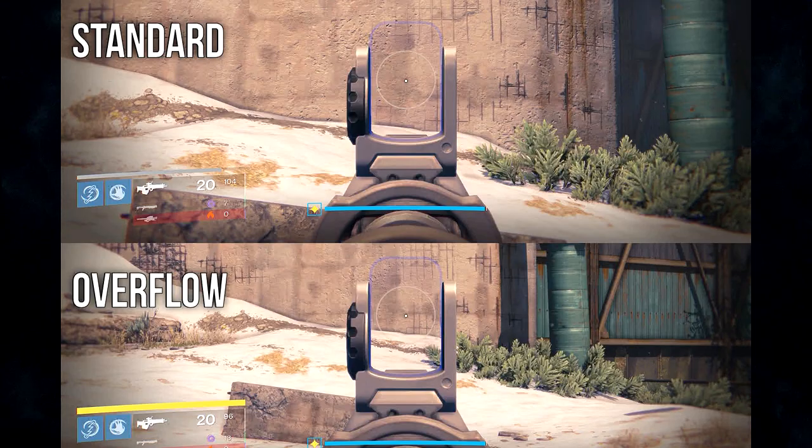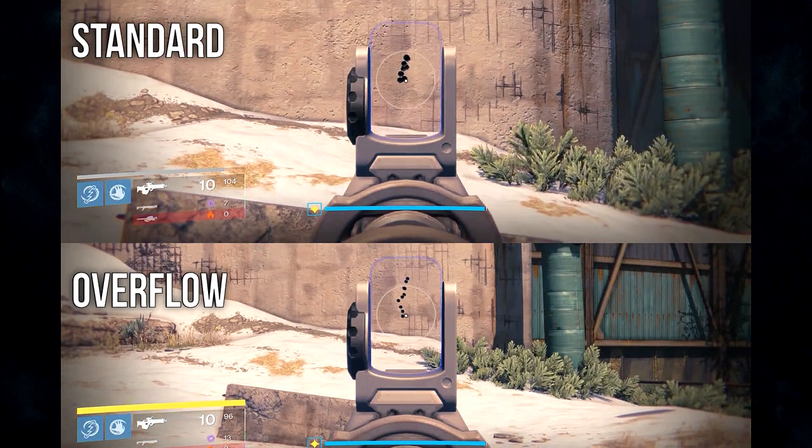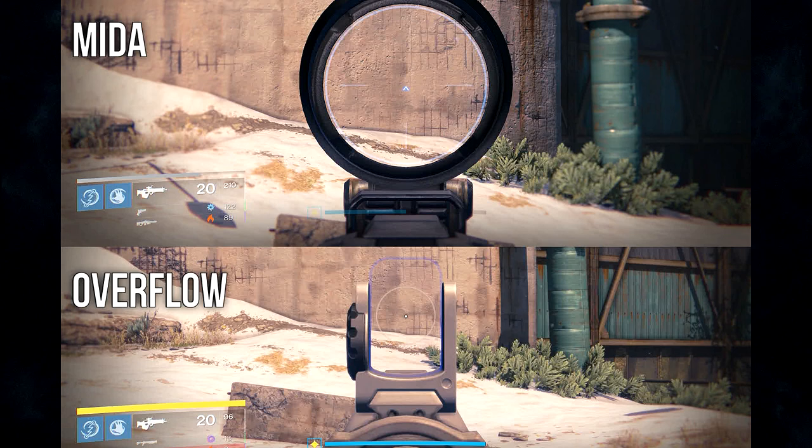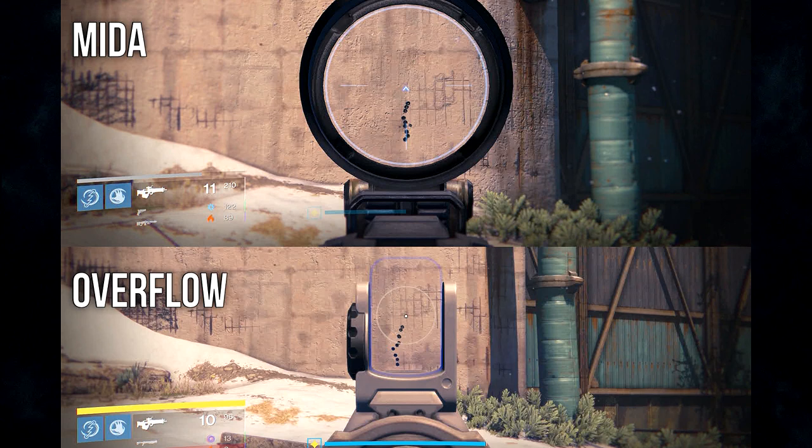Let's start with the rate of fire. Here's a comparison of Tlaloc's rate of fire normally, and its rate of fire when your super is fully charged. That's a pretty good increase. Here's a rate of fire comparison between the Tlaloc with Overflow active and another great PvP scout rifle, the Mida Multitool — shooting off 10 rounds as fast as possible to see which gun fires faster. The Tlaloc with Overflow fires faster than the Mida Multitool, a scout rifle known for being able to fire pretty quickly.